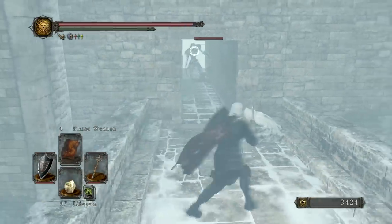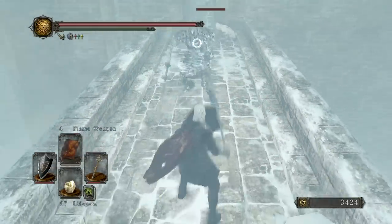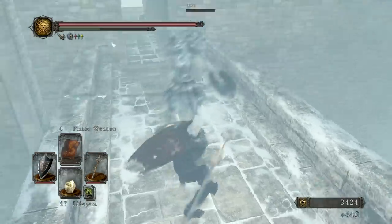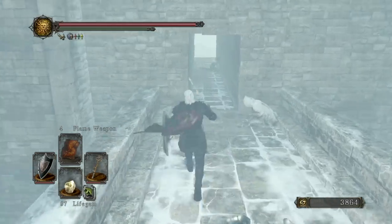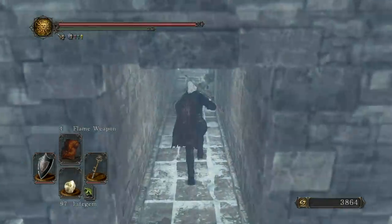Now we do have this enemy coming at us, and over to our right we have a Retainer — that is a Retainer Rogue. Currently they pose no threat; even if you start damaging them, they are not going to get up and do any damage. We got an Amber Herb from that enemy, but if you want to kill them now just for the souls, feel free — it's up to you.